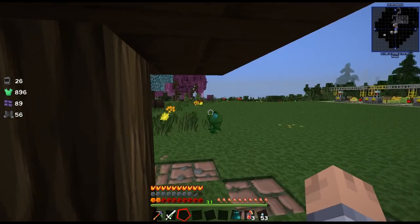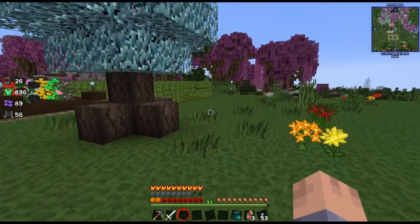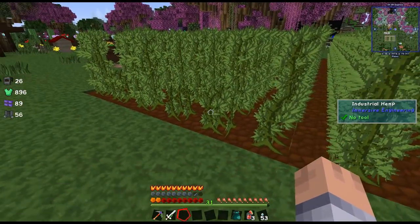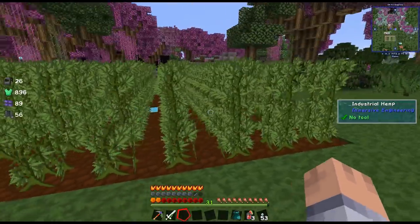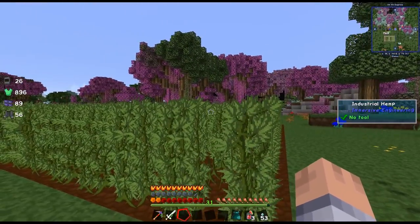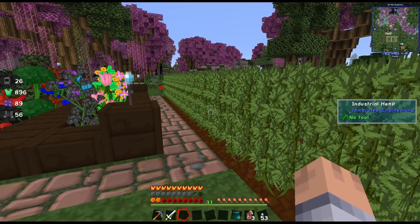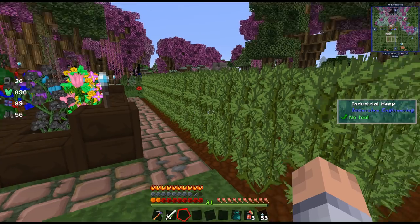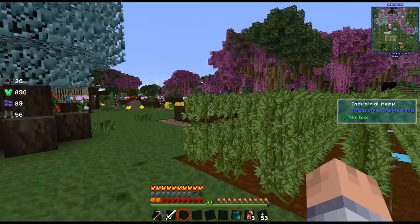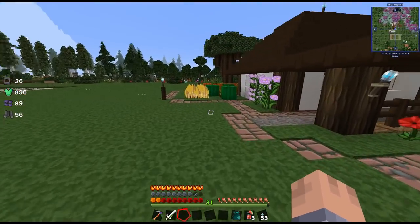Let me show you up here real quick first. I prefer the water wheels because they make more power, but let's mix it up a little bit. So this time we're gonna go with windmills. I just made one big field — it's a 9 by 18, something like that. I harvested it a few times and I got plenty of industrial hemp now that we're gonna need for the sails.